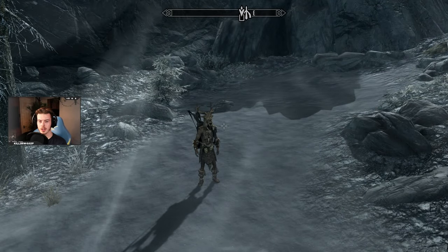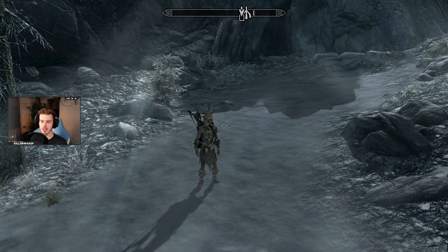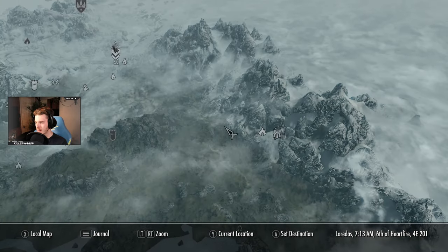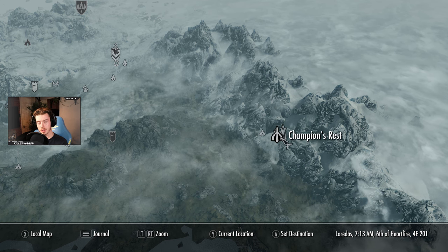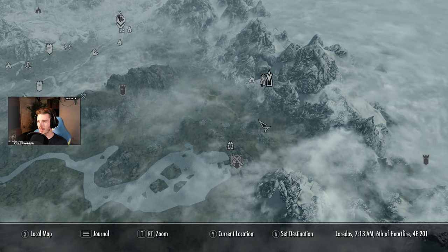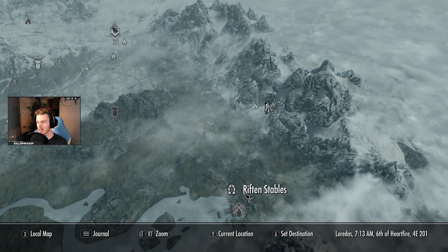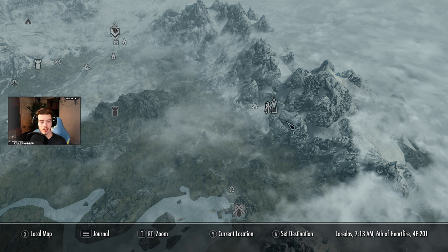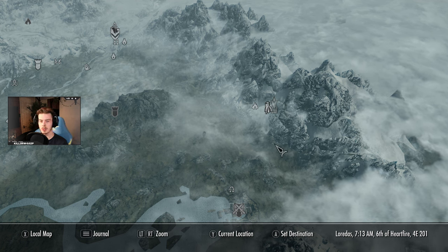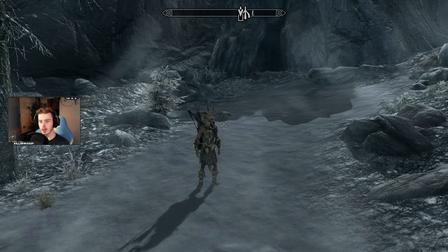Hey guys, welcome back to Skyrim for another Creation Club guide walkthrough. In this episode we're going to be following the Vile Whispers questline for the sword Umbra. It starts off here at Champion's Rest, which is just northeast of Riften — quite an easy location to find. Head down from the stables and a little bit east. It's easiest to just say northeast of Riften.